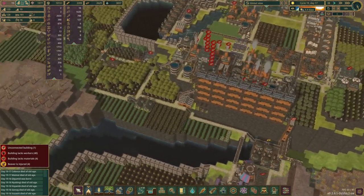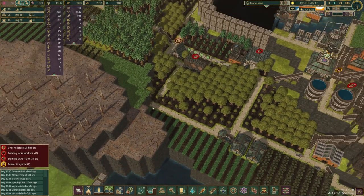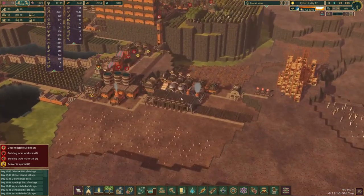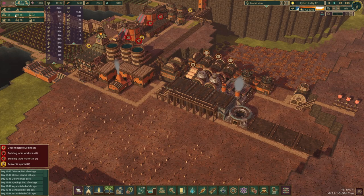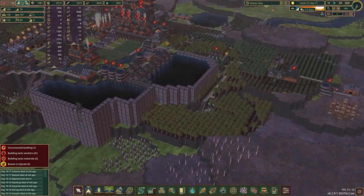We need to find somewhere to put those and also somewhere else to put food. I was thinking this whole area back here is probably going to need to be removed, blown up, whatever. That's probably going to be one of our major projects for today. Right now we're pretty backed up in terms of all of our production and construction because we are down about 60 or 70 beavers from the peak two episodes ago.